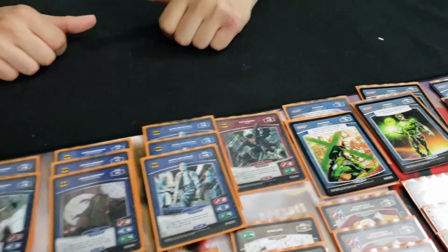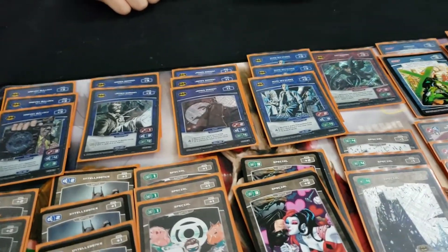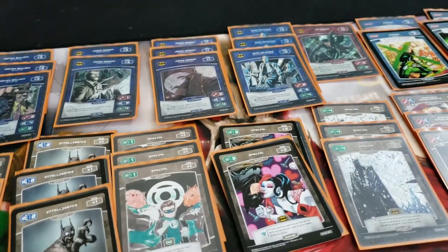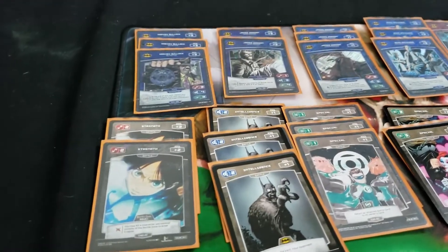You certainly aren't lacking in draw power — between GCPD Officers, James Gordon tutoring characters back out constantly, and Harvey setting up your discard pile so you can shuffle Officers back in to draw more cards — along with your battle cards, you've got plenty of ways to get to that single copy. Let's look at your battle cards now.